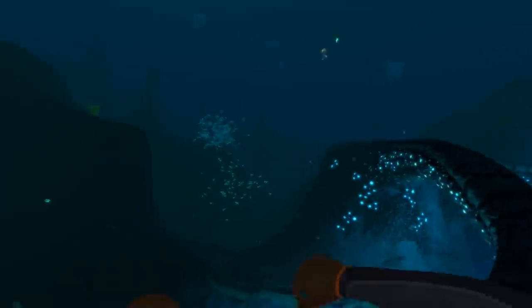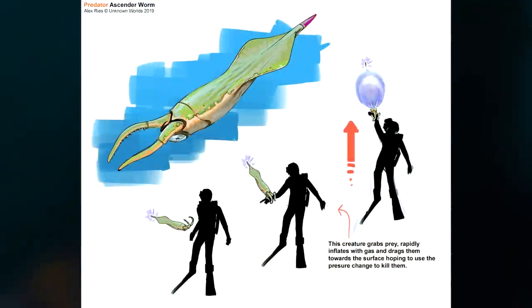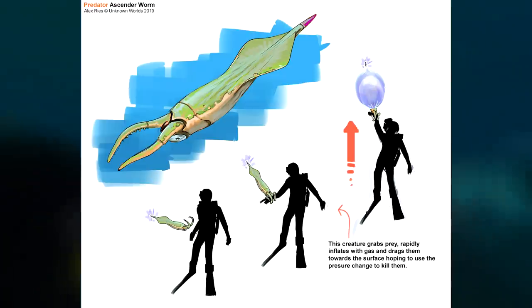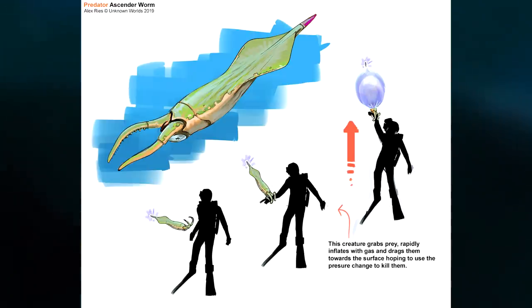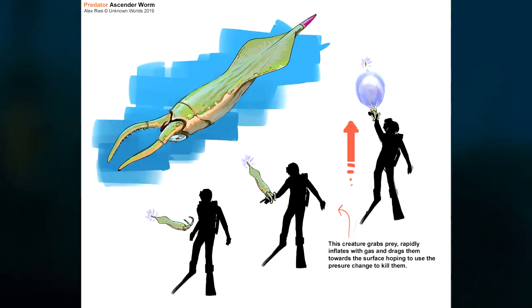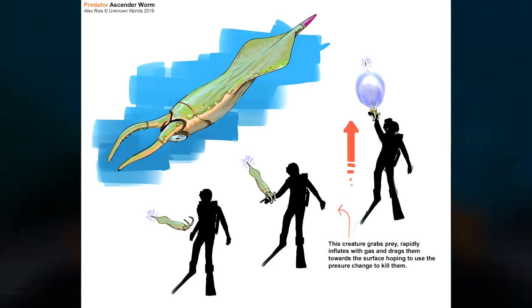The penultimate creature which was never implemented is known as the Ascender Worm. This creature is another idea thought up by Alex which would approach the player and grab them by the arm. Then the worm would rapidly inflate itself with gas which would force the creature and the player up towards the surface. With the fast pressure change the Ascender Worm would be able to kill the player and then presumably eat them. However as Subnautica doesn't have any water pressure mechanics it wouldn't make much sense to include the Ascender Worm in Below Zero.